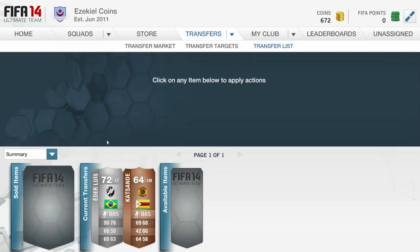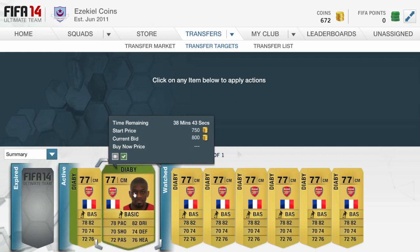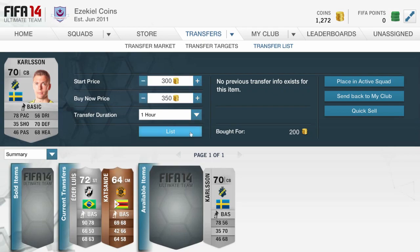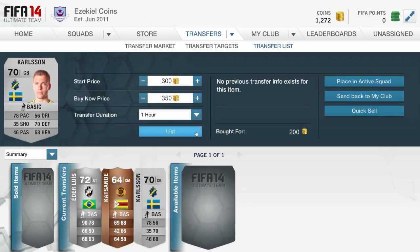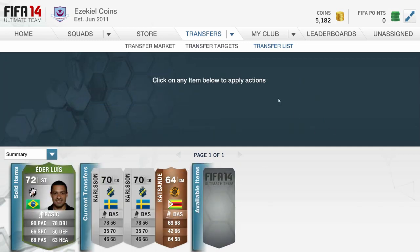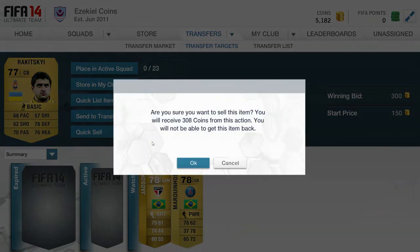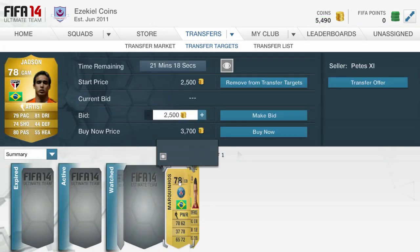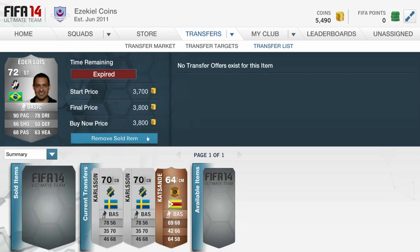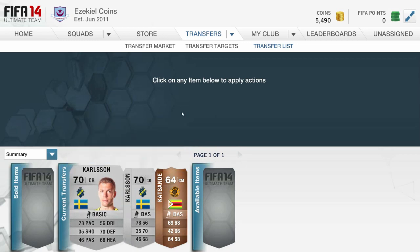It's coming to the end of the video now - you're just seeing what I did sell from those bronze packs. I was struggling to sell this Edda Louise guy, I listed him a couple of times. I was trying to find a deal for 800 coins and possibly selling for about 950 to 1,000, but I couldn't even get that deal - I spent ages trying. Edda Louise finally sold for 3,800 so not that much profit, but it was something. Here as you can see I've got about five and a half thousand coins with three players still in my transfer list.